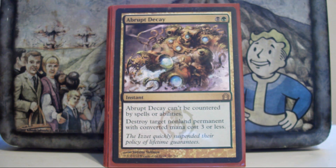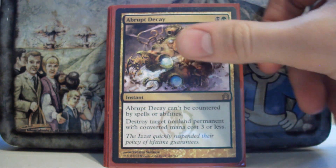Abrupt Decay — you're going to find that a lot of the removal in this deck says 'destroy target permanent,' and being able to destroy permanents without being countered is awesome. I like a wide selection of removal. When I'm playing a three-color deck, the list has to be so tight that you really don't have room for stuff that only destroys creatures or only destroys artifacts.